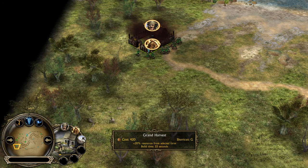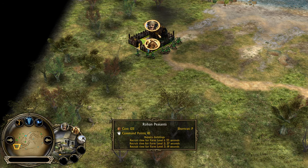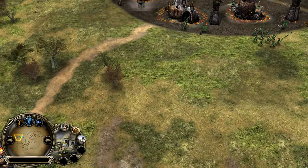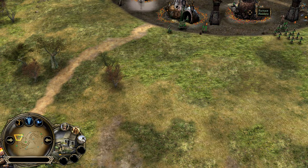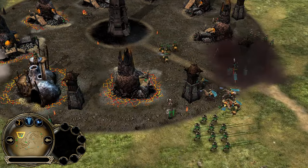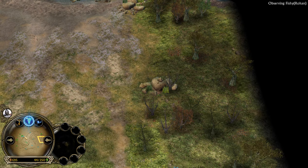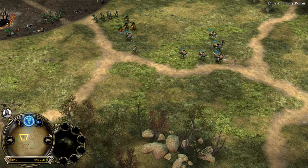What you can always do with Rohan is just pump out more and more Peasants. They cost 125 — it's not like they are super expensive. All of that from a structure that also gives you money. The first base rush — did he lose? No. Palantir maybe? Yeah, he's on the move.